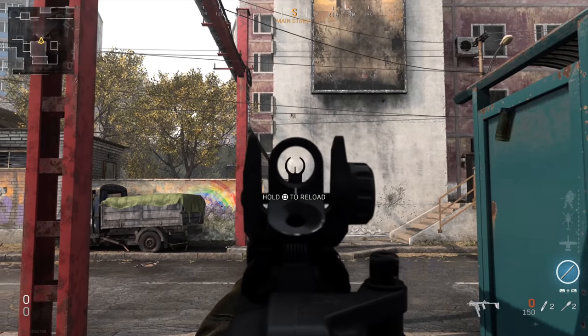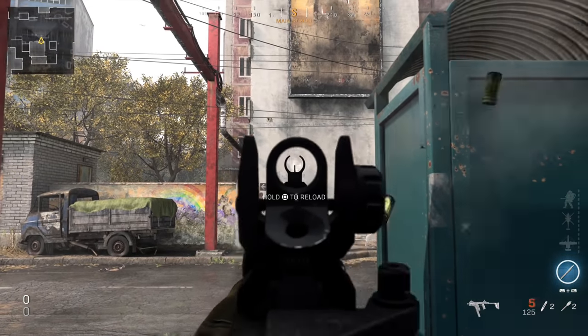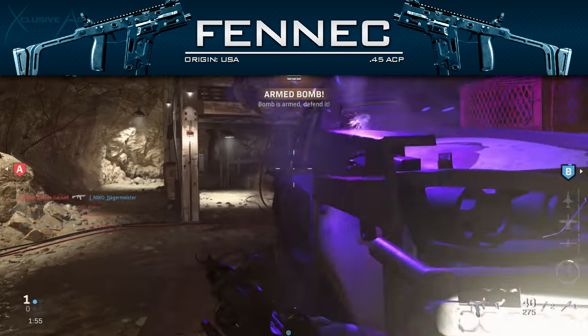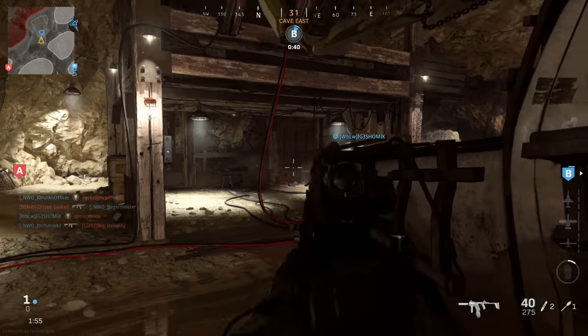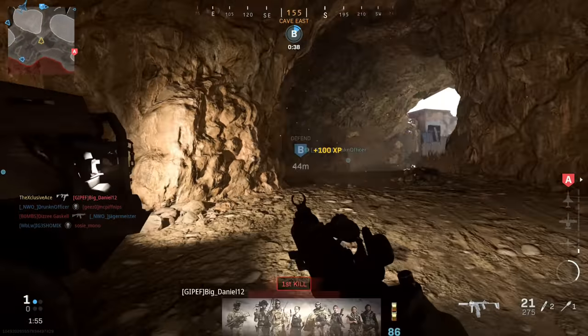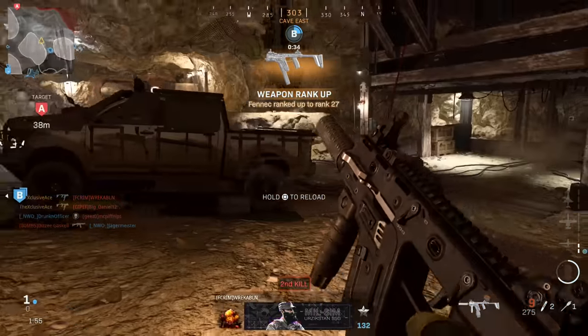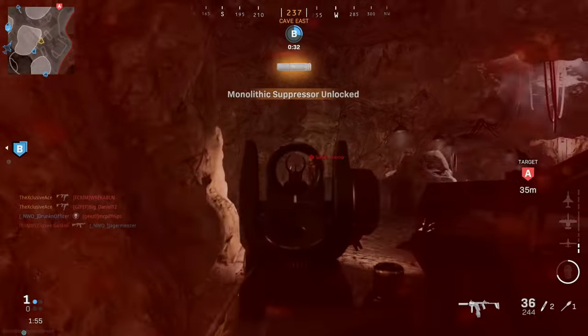The Fennec does have decently high recoil and it bounces side to side a decent amount as well. But honestly, considering the fire rate, the recoil properties are pretty good and it's not that difficult to control — especially within the ranges you should be fighting in with this gun. This isn't the type of gun where you want to be picking people off at longer ranges, and therefore the recoil is generally just not an issue within its effective ranges.